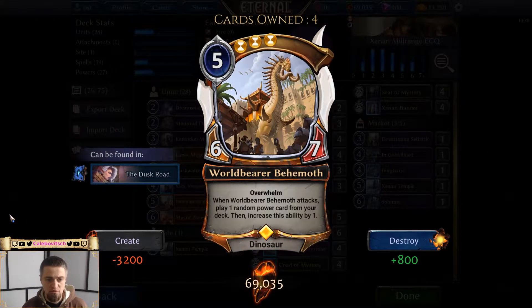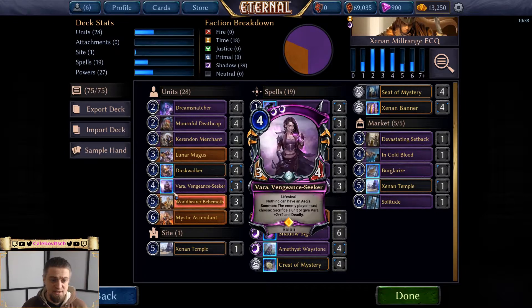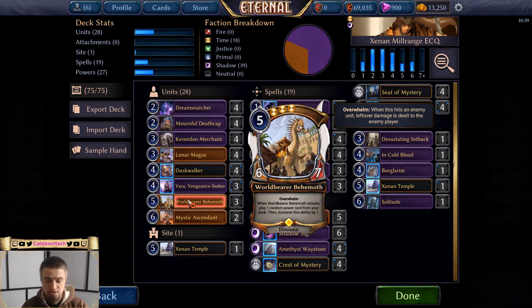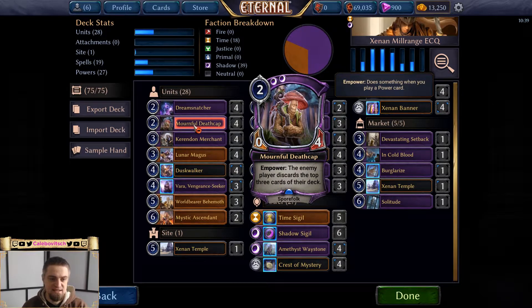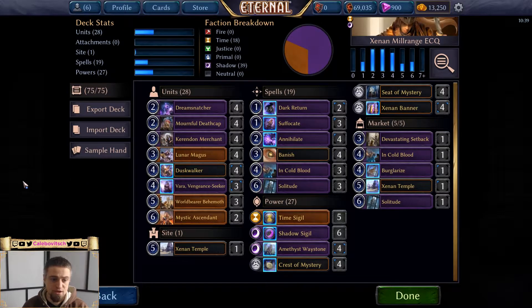Next is World Bearer Behemoth — five power, triple time influence, a 6/7 with Overwhelm. The triple time requirement is a doozy for this deck but it has been performing well when I can play it. When it attacks you put one random power card from your deck into play, then that ability increases by one each attack. It also triggers Mournful Death Cap's Empower and helps you get closer to Dream Snatcher's ultimate of milling the opponent for 15.